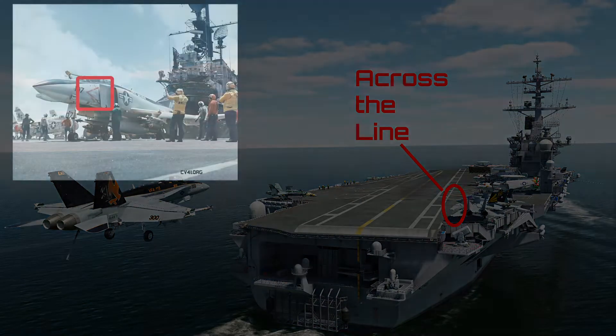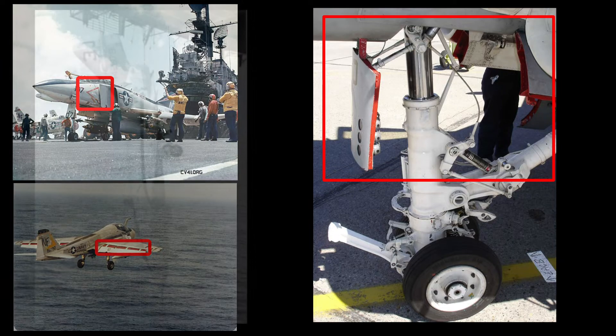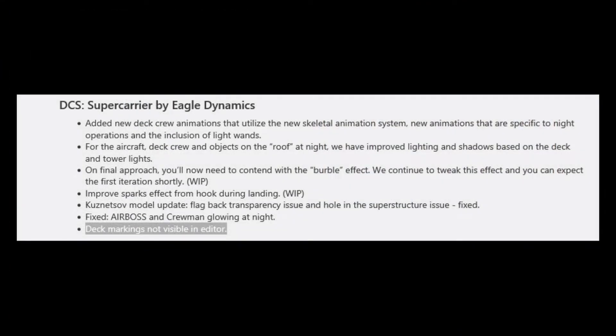Why is that important? Often when you see something painted red in the Navy, it means it's painted in blood from injuries. If an object or you are on the wrong side of that line, then there's a possibility that you or it will be on the receiving end of a rather violent collision.